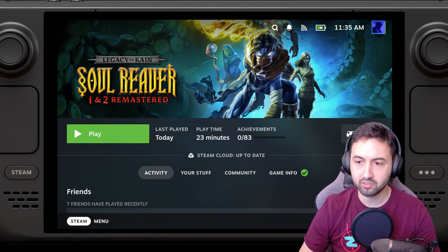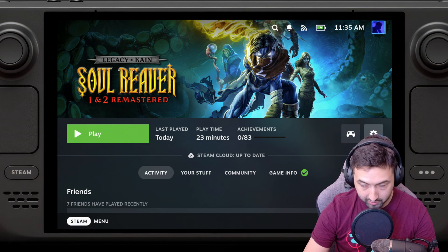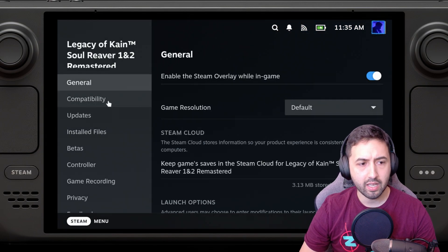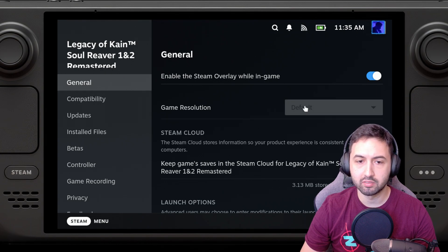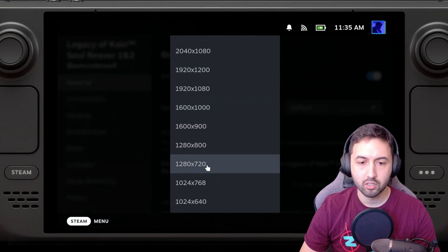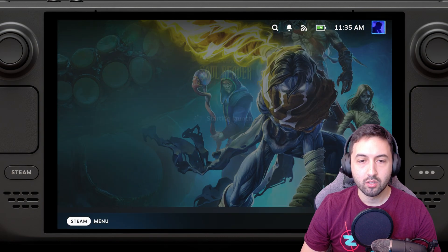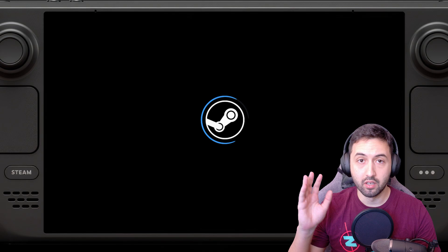Exit the game — it's a very simple fix. Go to the cog, Properties, and under General, set Game Resolution to 1280x720. Make sure that 'Set Resolution for Internal and External Display' is checked. You're basically forcing 1280x720, which should fix the issue.